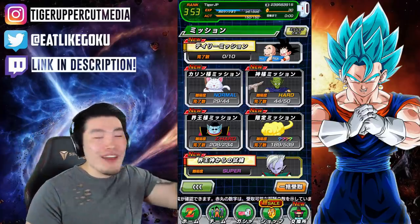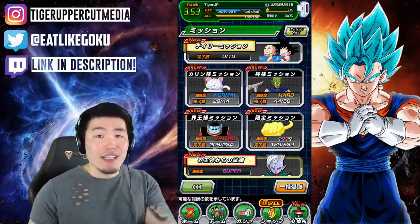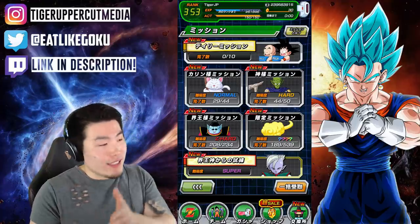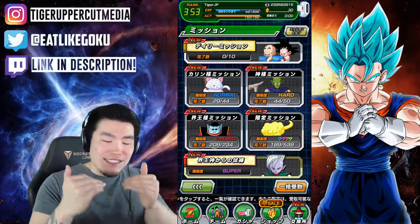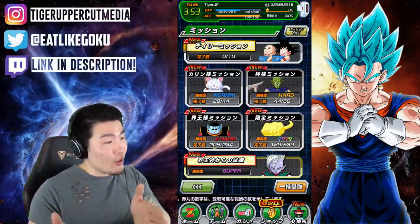I'm so happy about that. I just love every single one of these features because they make the life of a Dokkan player so much easier. They're not really huge revolutionary things except for the Gate of Memories, which is huge. But everything else is little minor changes that just save you a ton of time playing this game and make the entire experience a lot more enjoyable.